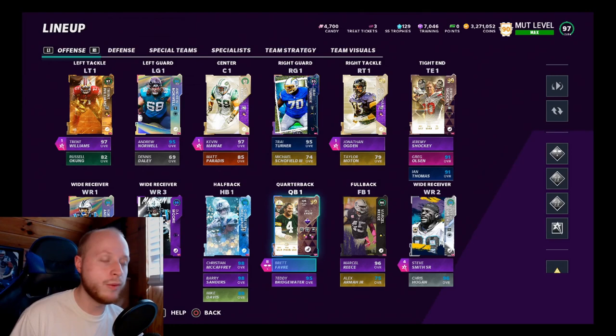They gave him a 96 Easter card and didn't even give him a power-up so he could get Gunslinger. He meets the throw power threshold but not the overall — scramblers need to be 97 overall stock to get Gunslinger, not 96. That's why we're still using Fam, but this video is not about Cam.